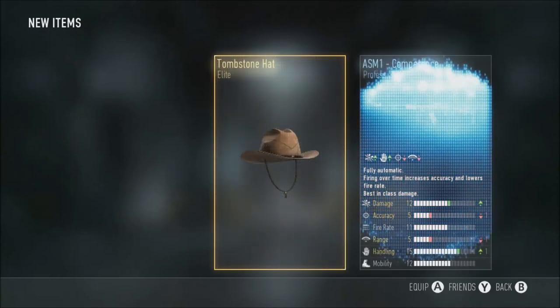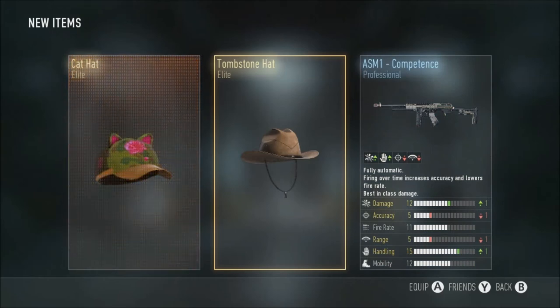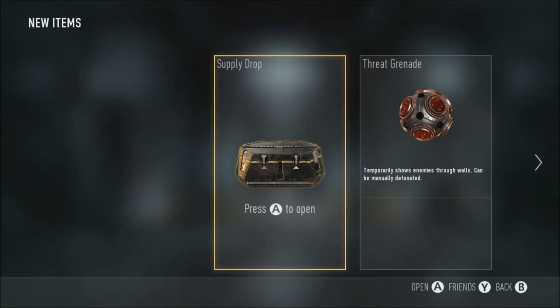The Tombstone has an SM1 Competence and a Cat House - that's quite good. I really enjoy - I'm probably going to really enjoy using that Competence, plus one damage. It's definitely going to help. It's kind of got the same effect as the Strider but without the minus accuracy, so I'll probably be using that.